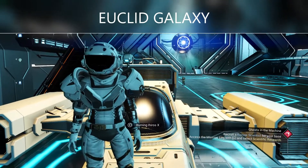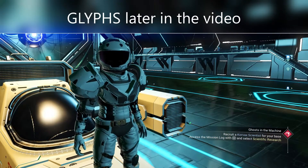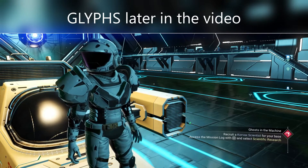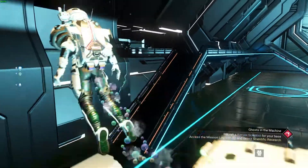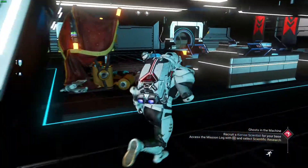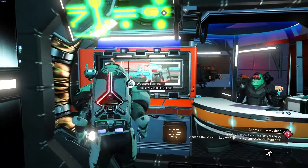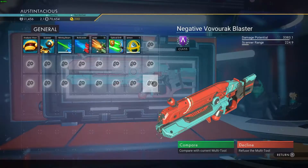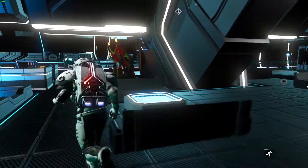This is quite a quick video. This tool is currently in Euclid Galaxy — the starting galaxy — so you'll need to use a portal in Euclid to get here. Make sure you're already in Euclid when putting in the glyphs for this location. The space station cabinet is a natural A-Class and obviously isn't the tool we're after.